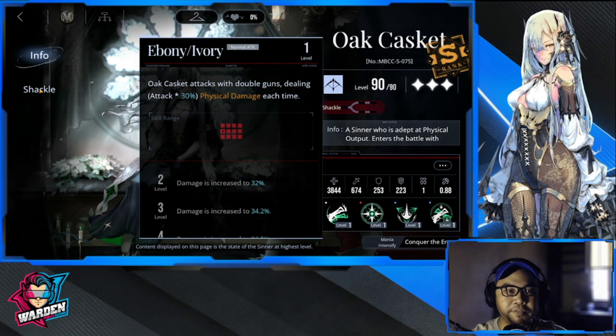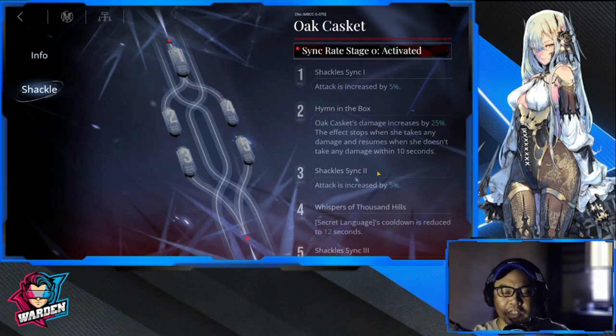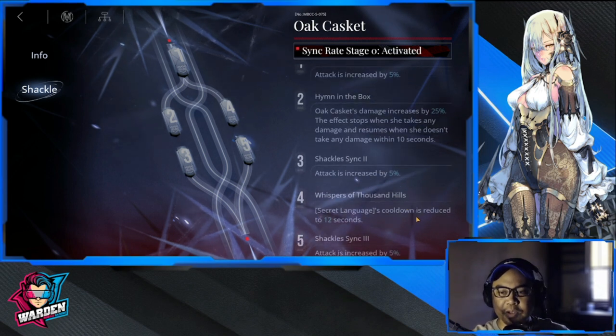For her shackles, number two is a damage increase of 25%. The effect stops when she takes any damage and resumes when she hasn't taken any damage within 10 seconds. So this is also a buff — she has a lot of damage buffs overall.